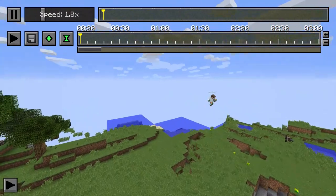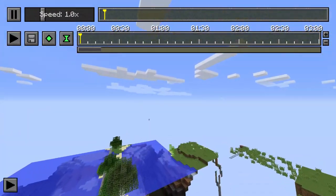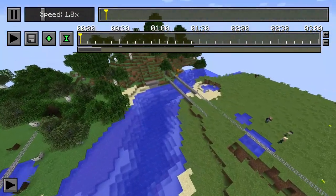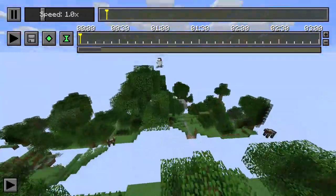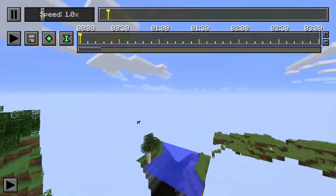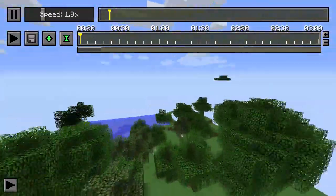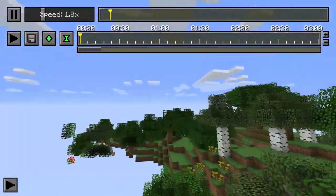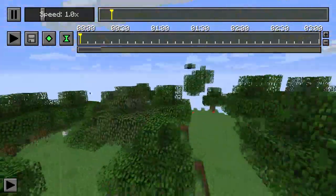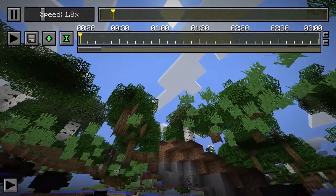In the Replay Mod viewer you use WASD to control your camera, spacebar to go up, shift to go down, and the scroll wheel to control speed. Scrolling down slows it down, scrolling up speeds it up quite fast. Your character appears in the replay exactly where you were. It's surprisingly not that laggy even on a non-beefy computer.